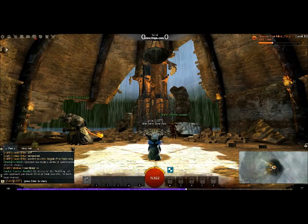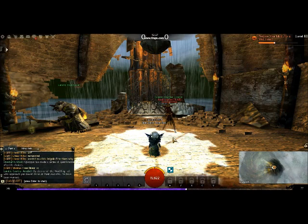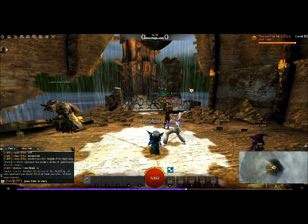First things first, there's going to be a little starting area when we get sucked in. Once this bar fills up, everyone can go do the jumping puzzle. It's basically making you wait for whoever is actually completing it. And here we go — we're getting sucked in to the jumping puzzle.